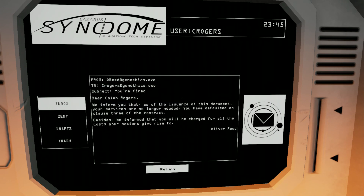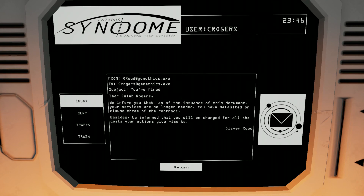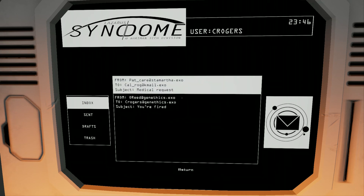I'm fired, apparently. We inform you... those motherfuckers. You do everything for them and this is how they repay you. The old carrot and stick — no one warns you that you get the stick while they eat the carrot. Well, he's upset. I'd be upset if I got fired when I was in space. Your services are no longer needed — you have defaulted on Clause 3 of the contract. We inform you that you will be charged for all the costs your actions give rise to. So he got fired in space — that's a given.